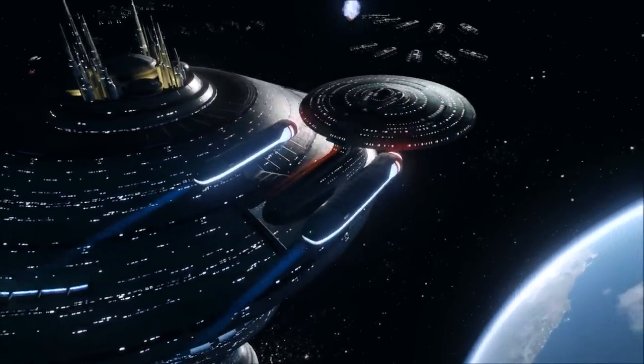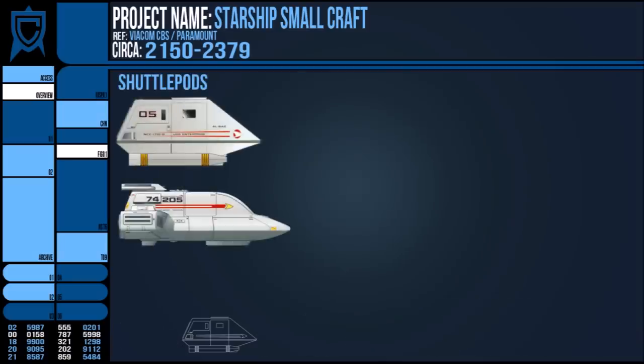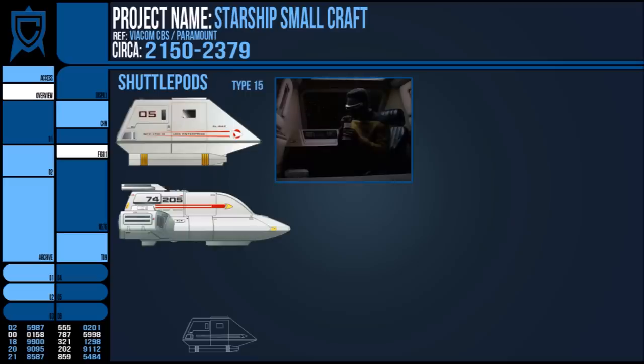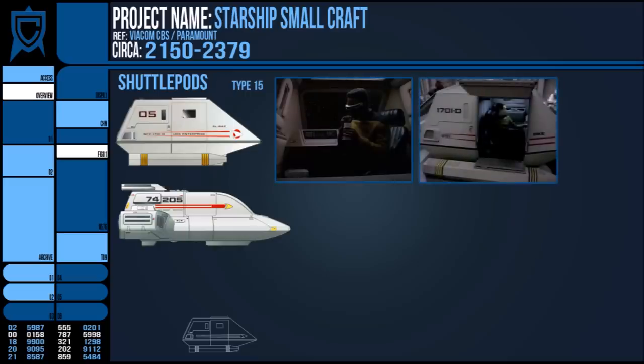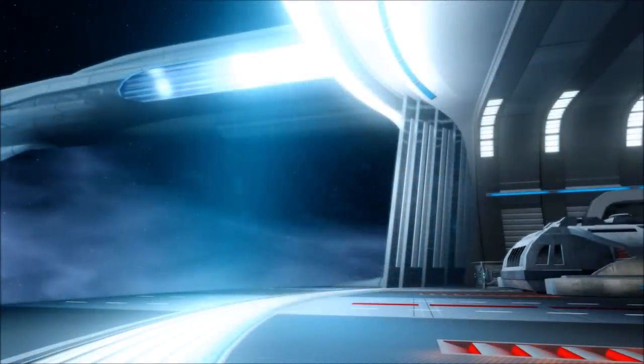The next craft we see are the Shuttle Pods. These are defined as non-warp capable, smaller than shuttles, and designed specifically for ferrying people. Usually two people would crew these craft, but they could hold up to four. These included the Type 15 and Type 18s and were used often to travel to and from a planet's surface, starbases or in between ships — basically any time warp was not required.